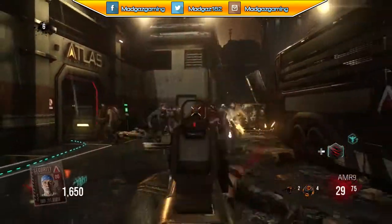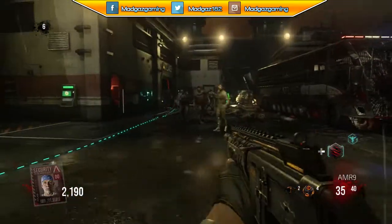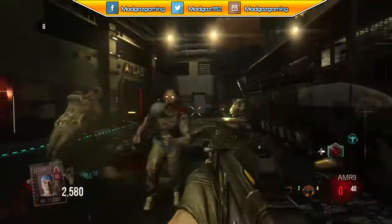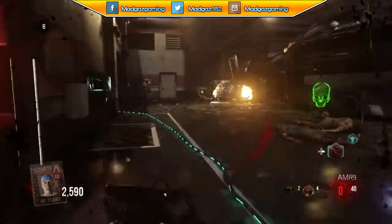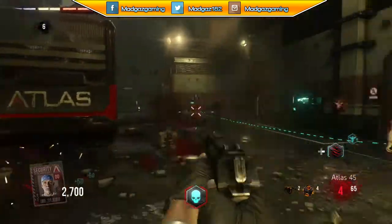He's got an exosuit — did you see that? He was jumping. Instant kill right there. You can't train these zombies in any way. You literally can't guide them into the sort of fashion where you'd want them to go. You've got to just let them go their own route.